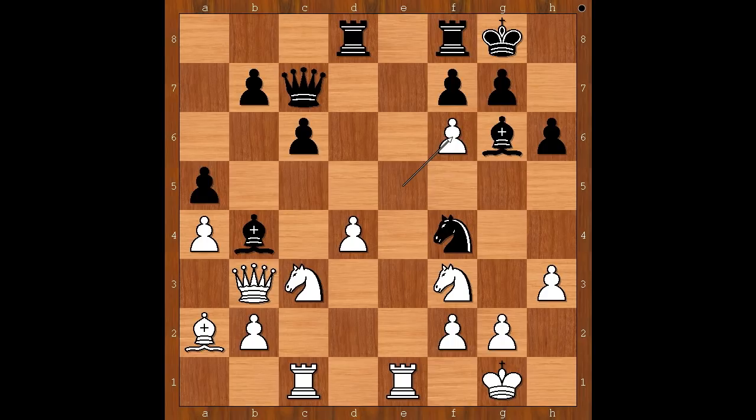Black to move. What would you do in this position if you had the black pieces? Perhaps the first move that comes to mind is pawn takes pawn on f6. This is not a bad move. But that was a surprise — Ivanchuk played knight to d3, forking the rooks.